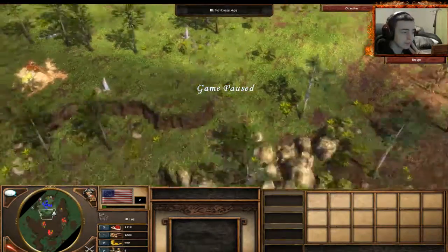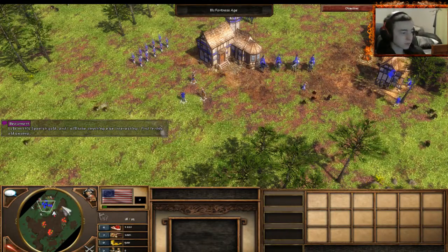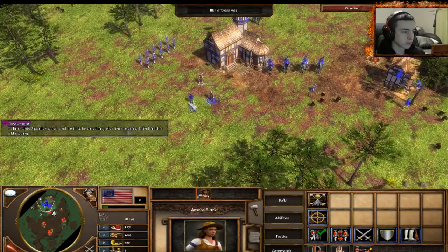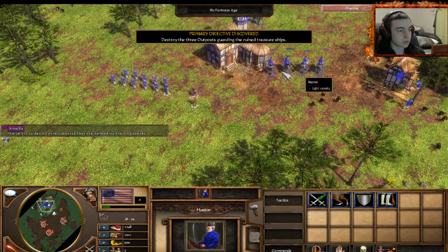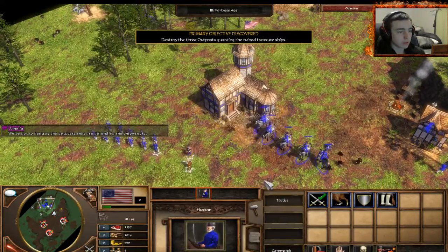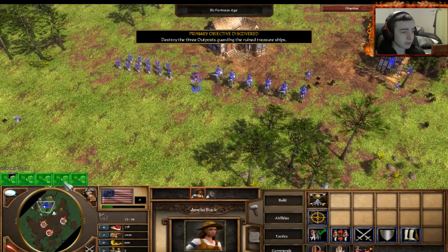Y'all remember that? I claim this Spanish gold, and I will take anything else interesting I find in this old swamp. We've got to destroy the outposts that are defending the ship. We're already age three, we have a couple of greats — oh snap, they're here for war, get it!